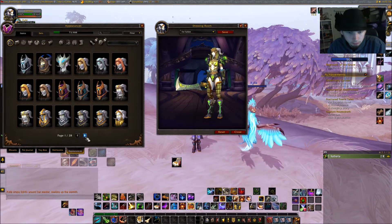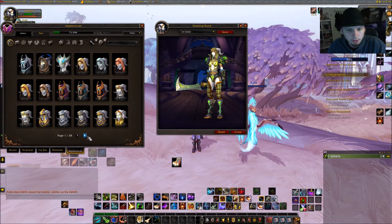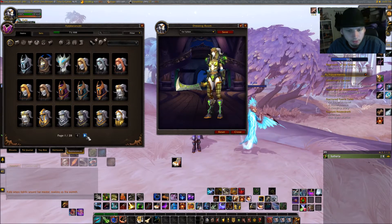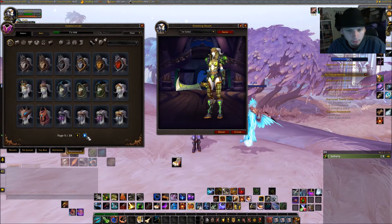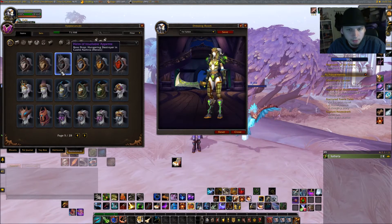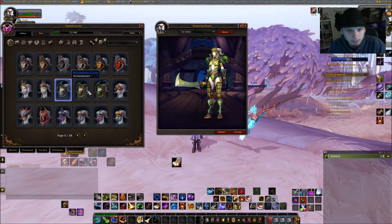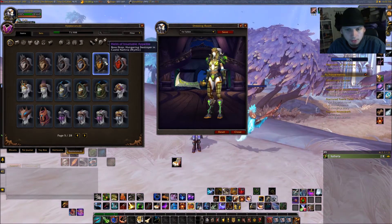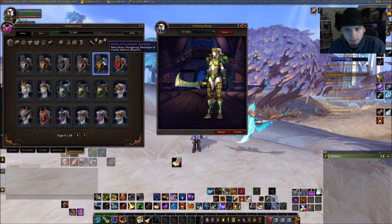So what can I do? As you can see, I have 28 pages of different helmets, each with 18 helmet slots, so I have already a lot of stuff gathered. And when I hover over one I don't have, I can see where it's dropped — for example, this one is dropped from the Hungry Wing Destroyer in Castle Dethria on Mystic difficulty.